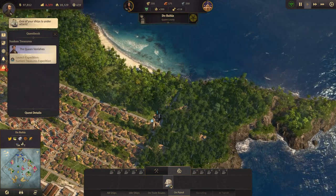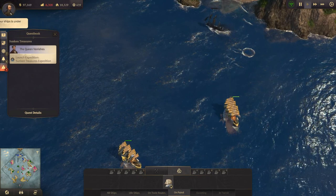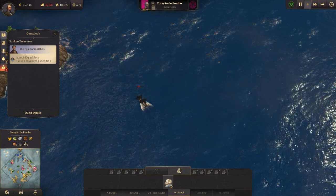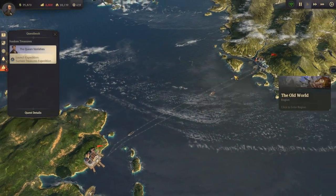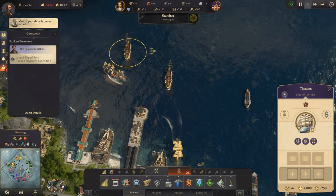Ship under attack — yeah, yeah. We're taking his ship down there. We're almost done with all the pirates that got out, but it was rough. We're losing a lot of money right now because we lost so many ships on trade routes.